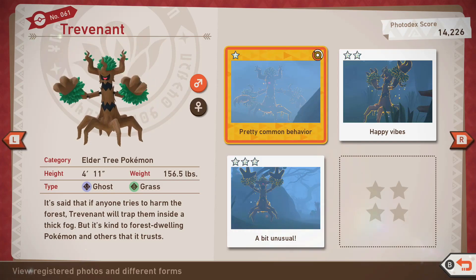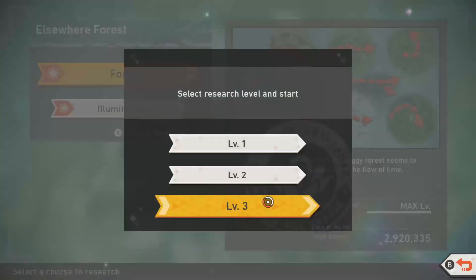Trevenant can be found in the forest on Bellus Silva. In order to acquire all ratings, you will need to have unlocked level 3 for the forest.